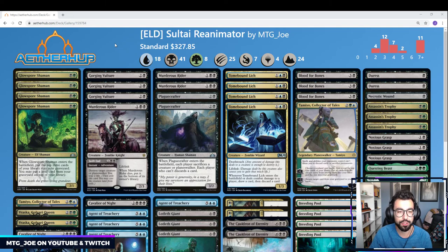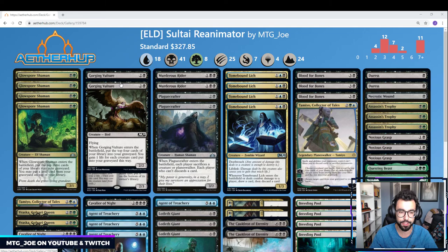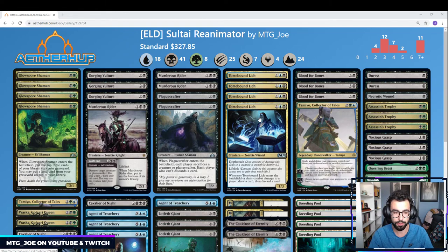What we want to do with this deck is get stuff into our graveyard and then get it out at a cheaper price. We have three main ways to put stuff into our graveyard. We have Glow Spore Shaman — when it enters the battlefield, you mill three and in a pinch we can put a land back on top. Gorging Vultures puts four cards into our graveyard and we gain a life for each creature. We're pretty heavy in creatures so it's an easy way to self-mill. And then Tombbound Lynch — when it enters the battlefield or deals damage, you get to loot.